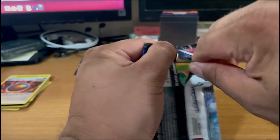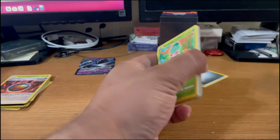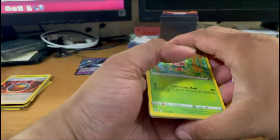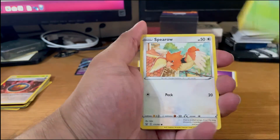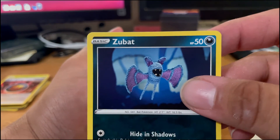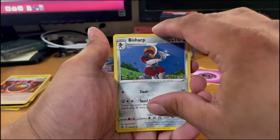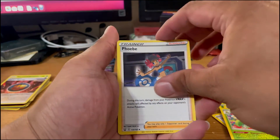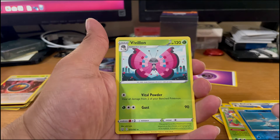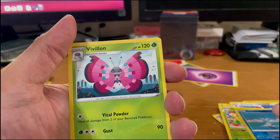And last but most certainly not least — Scyther, Spearow, Zubat. Ooh, I like how cute he looks — I like that kind of art. Cubone, Frillish, B-Sharp, Weepinbell, Phoebe, reverse Remoraid, and a non-holo Vivillon — Vivillon. Good-looking mon there.